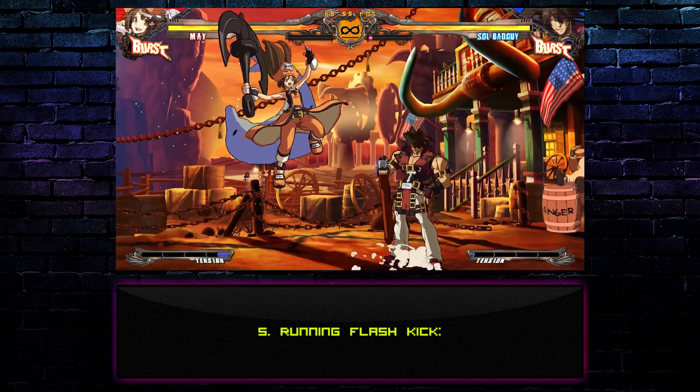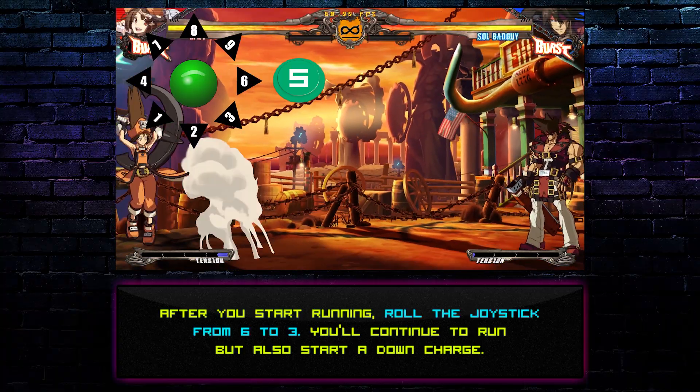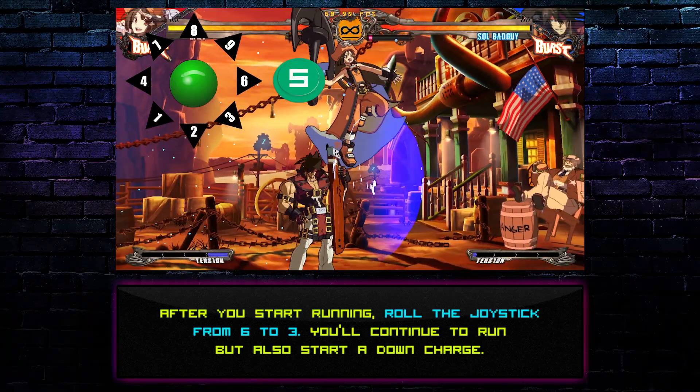Technique 5: Running Flash Kick. After you start running, roll the joystick from 6 to 3. You'll continue to run, but also start a down charge.